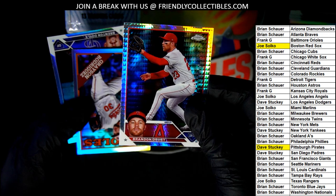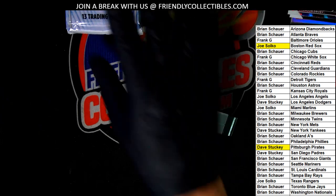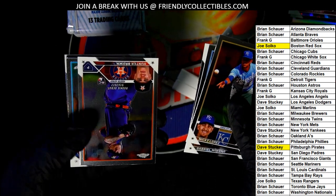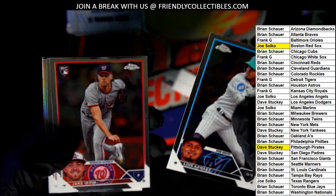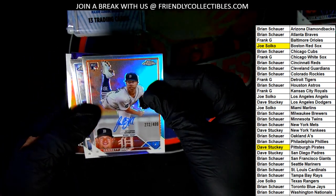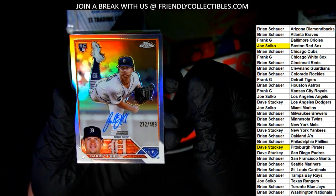Here's a prism refractor. Grace Rodriguez, 88 Topps rookie card. Refractor rookie. Hunter Brown rookie — he's really good. Tigers — Frank G, congratulations with your autograph here. It's numbered 2 out of 499. What a great rookie card of Garrett Hill for the Tigers.